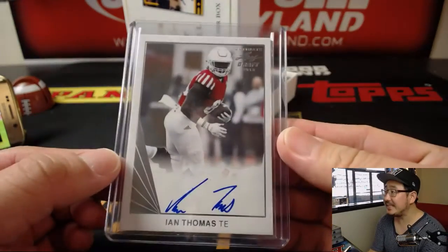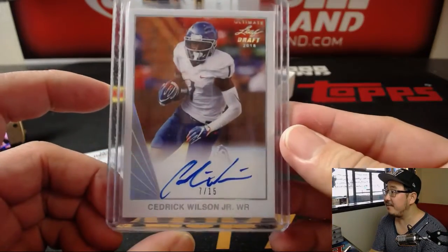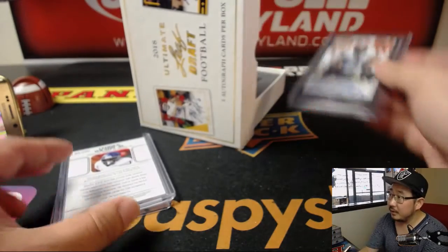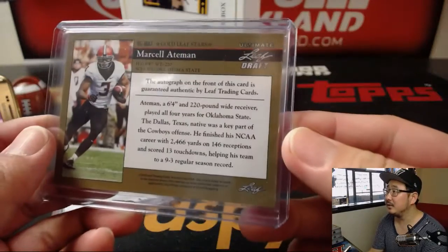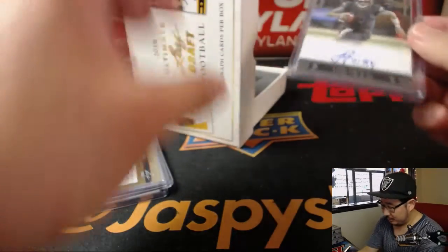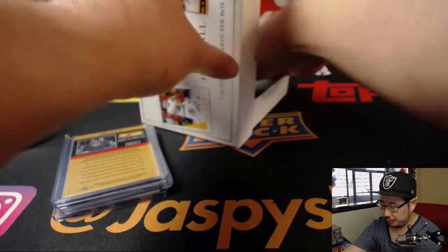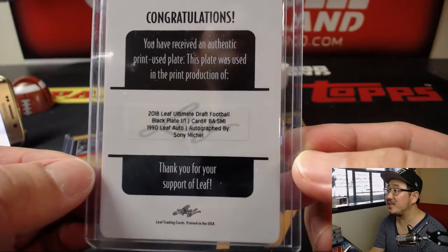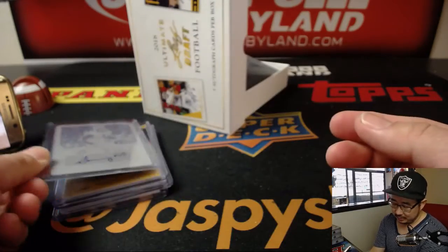Alright, first one is Ian Thomas. We've got 7 out of 15, Cedric Wilson Jr. Now we have Marcel Aitman, 12 out of 15. Now we've got Luke Falk. And a printing plate autograph — that's Sony Michel.